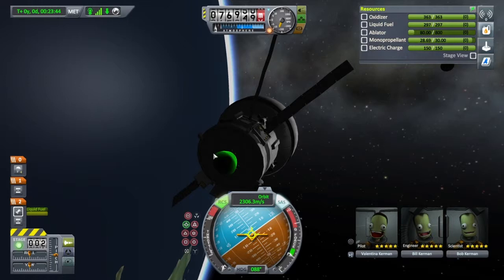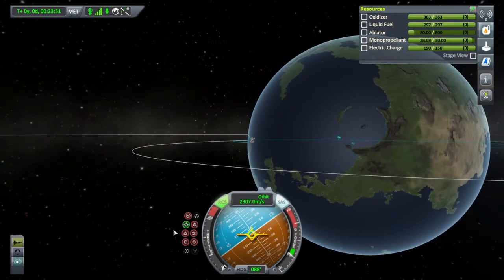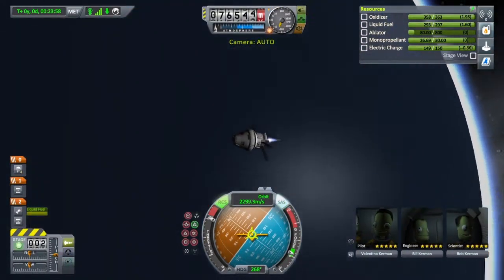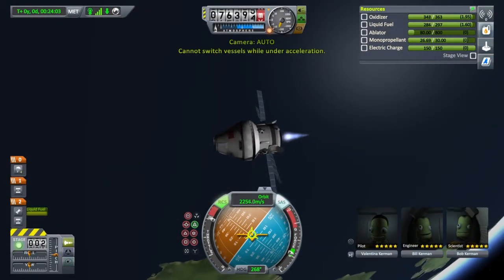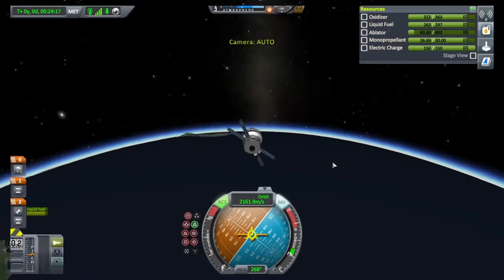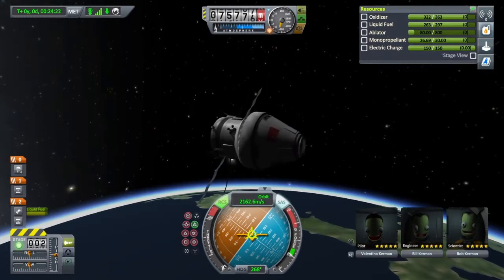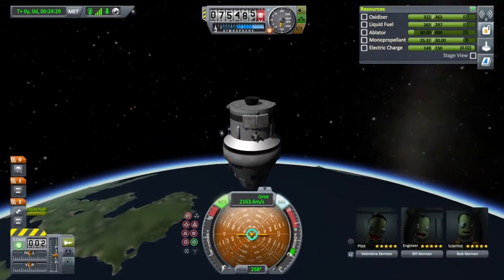Our docking port is right on the front, although we have nothing to dock it to. Here is our Terrier engine. Let's go ahead and de-orbit ourselves — let's time warp around so you can see this thing in better light. Let's point backwards and start burning. We're going to pull in our solar panels. We're going to land in the desert maybe. We won't need this stage anymore, so we'll pull in the solar panels, point radial in — which is towards the planet — and decouple. That'll make sure we don't run into it upon re-entry.